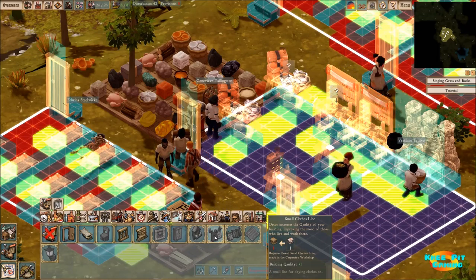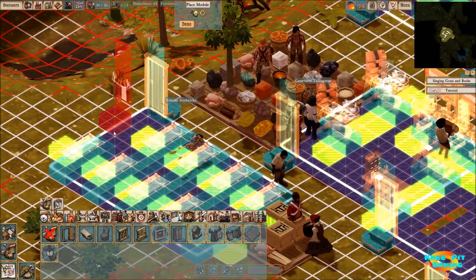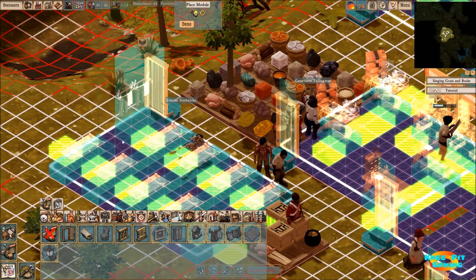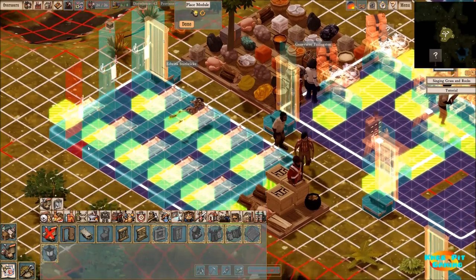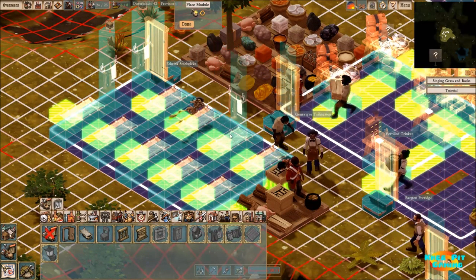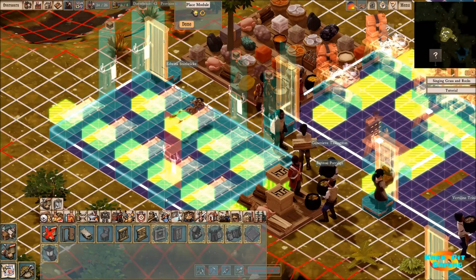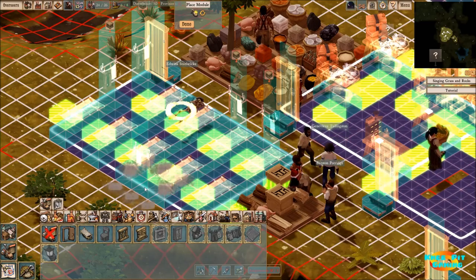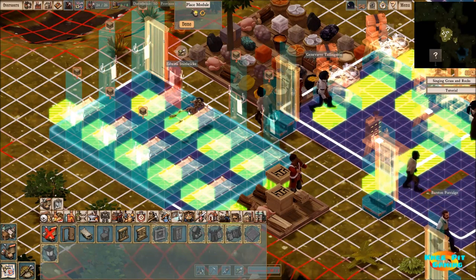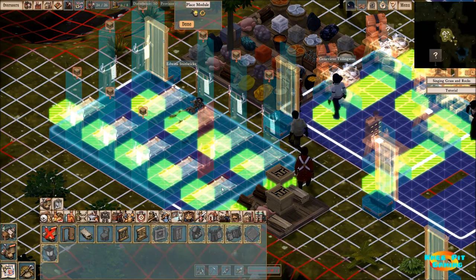So we're going to go ahead and focus on small clotheslines, putting these all around the building here to see how well this works out. We're going to load these things up — this is going to be our test bed. We'll see how much they help out and have a whole bunch of these going.